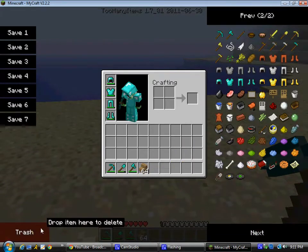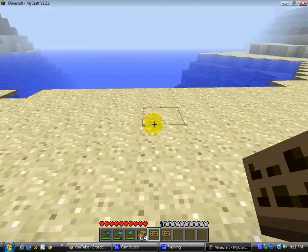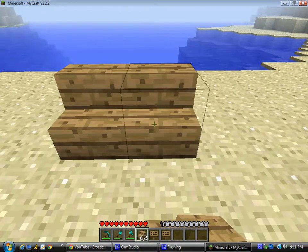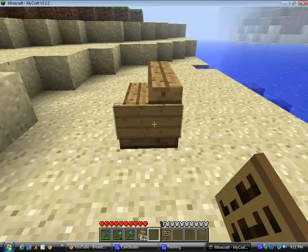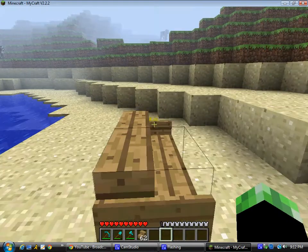Oops, that's a door. Silly me. Two signs like that. Go ahead and get your stairs and put them like that, but add another one this time right next to it. Get your sign, go right here to the side of it. Click OK. And then right here, click OK.